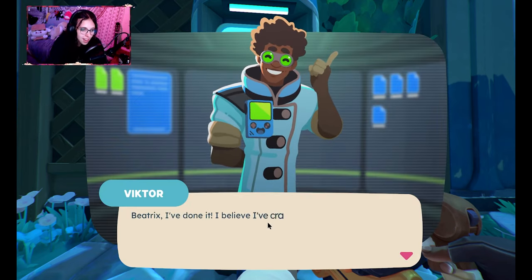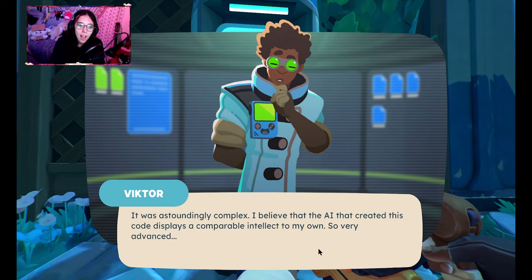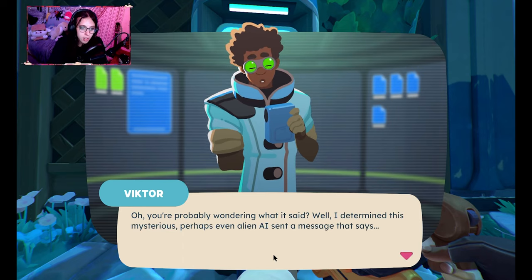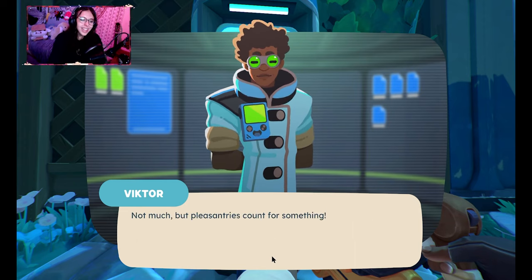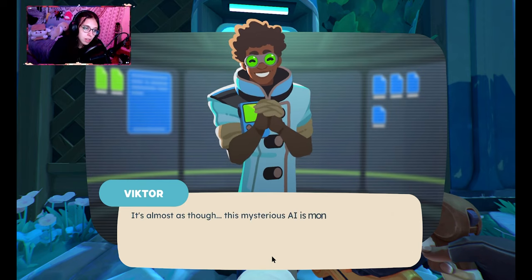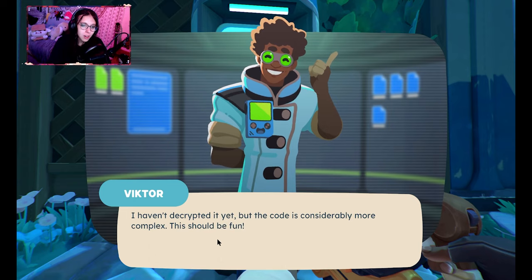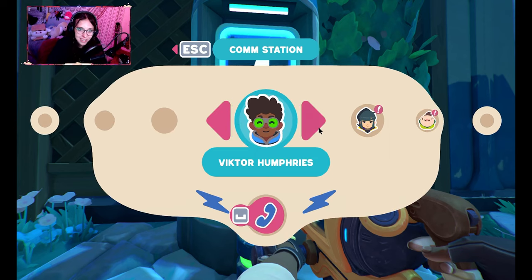Let's start with Victor. 'Beatrix, I've done it! I believe I've cracked the super mysterious code that was sent to me. It was astoundingly complex. I believe the AI that created this code displays a comparable intellect to my own — so very advanced, almost alien. You're probably wondering what it said. Well, I determined this mysterious, perhaps even alien AI sent a message that says... hello.' But the pleasantries can't be something. More importantly, the moment I cracked it, I received another message — it's almost as though this mysterious AI is monitoring me? I haven't decrypted it yet, but the code is considerably more complex. This should be fun! Back to work as ever.' So there's a something watching Victor and sending him weird messages.